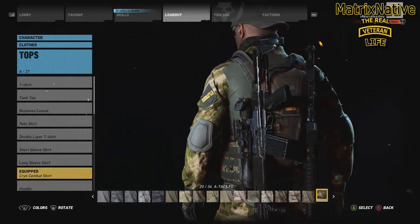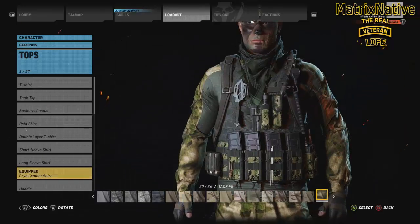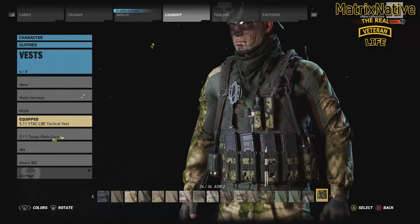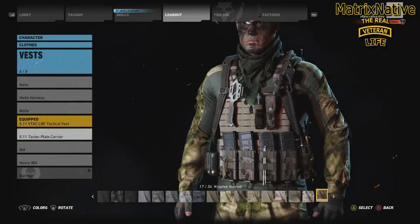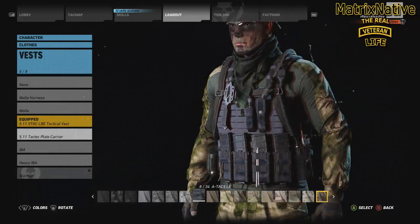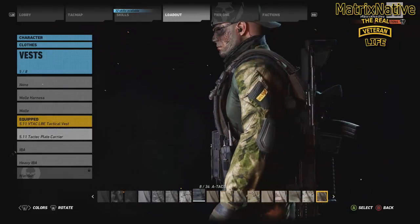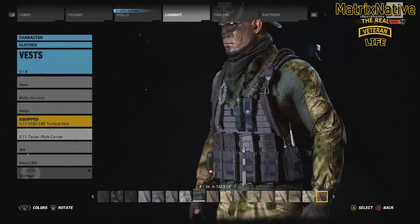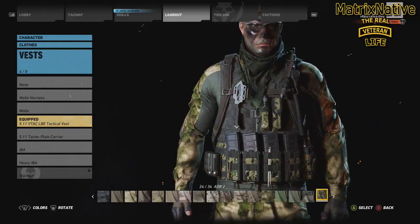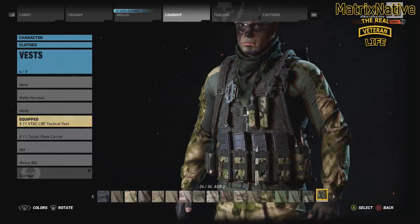I was challenged to try to make a build that would actually look good using this camo, and I think I've done it. Again, we're going to be putting that in the 2034. For the vest, we're going to go ahead and equip the VTAC 511. Here's what I'm thinking: plate carrier, you can definitely go for it. However, you want to be a little more mobile when it comes to tropical and jungle warfare. The plate carrier would just make you a little too heavy. Because you're going to be reconning — that's what this build is about. Let's go ahead and stick with the VTAC, and you're actually going to put that in the AOR2.